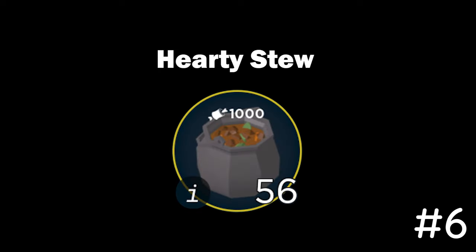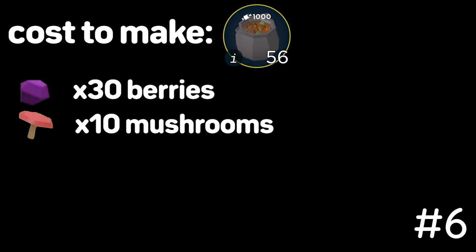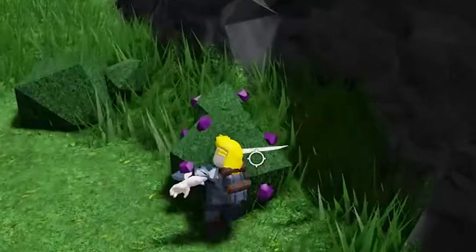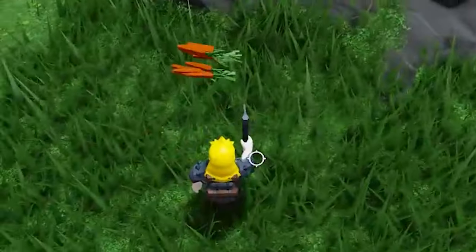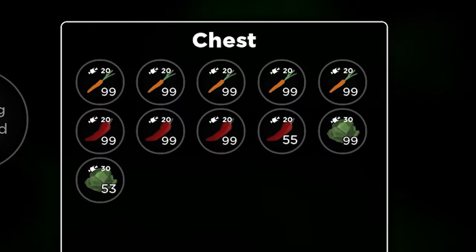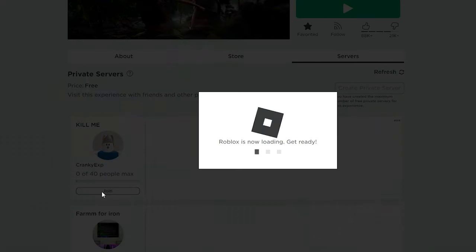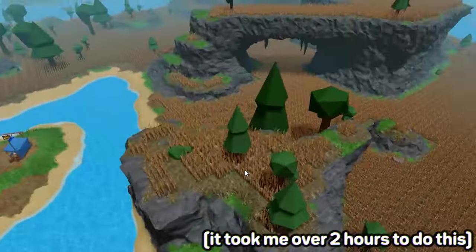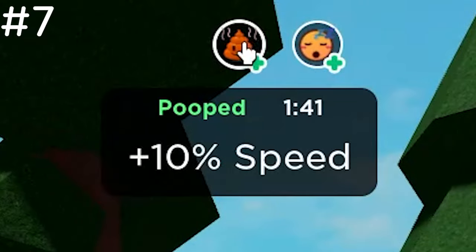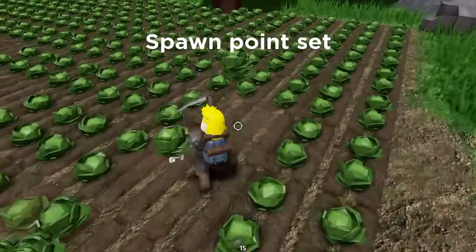Let's start off with hearty stews, which cost 30 berries, 10 mushrooms, 16 bowls, 10 carrots, and 20 cabbages. You can find berries, mushrooms, and carrots all around the map. Cabbages spawn around certain areas in the mainland. To get a lot of each crop, you'll need to go into a private server and create a big farm. While farming, make sure to use the toilet and bed for a 20% speed boost to decrease the time you spend farming.